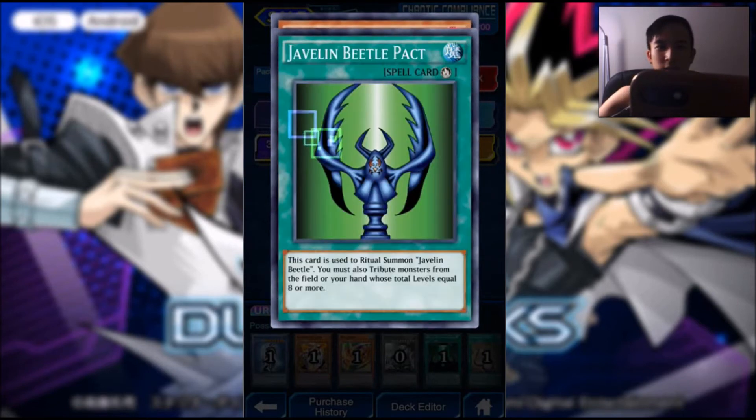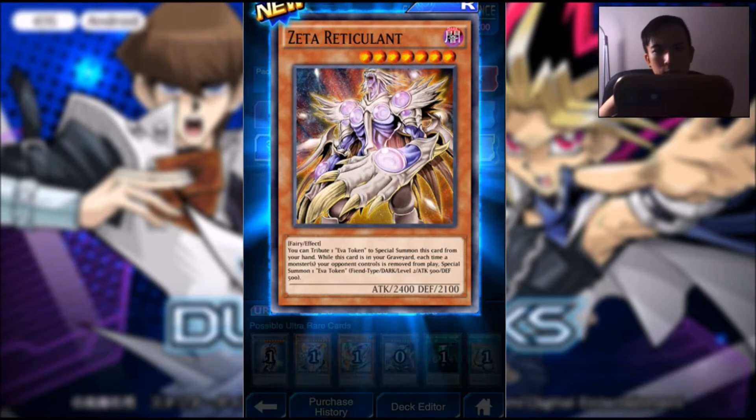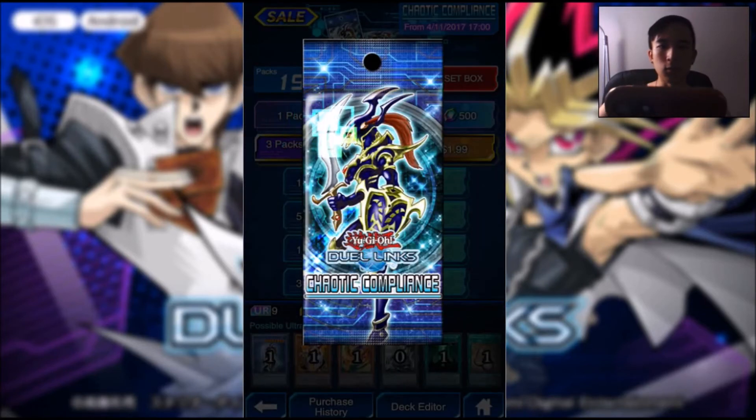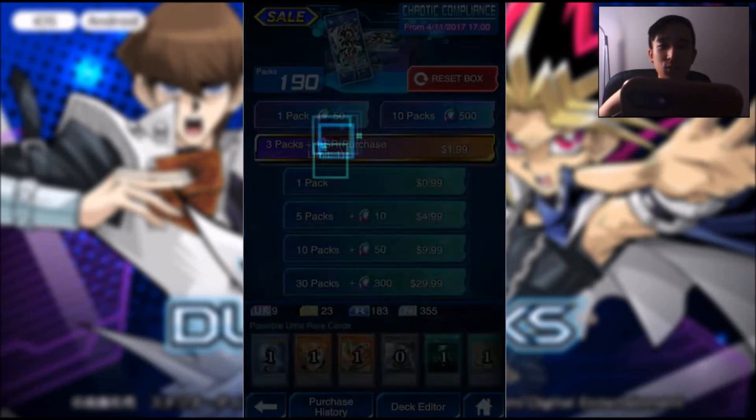And this might be the last pack — I always lose count. Javelin Beetle pack, and Zeta Reluct Rediculant. It's one of those aliens, I think. One more pack: Molten Zombie, Gathering Her Mind, and Baby Sarasaurus. Awesome.